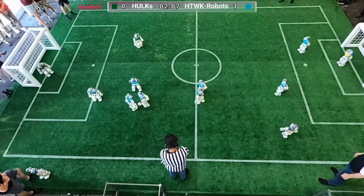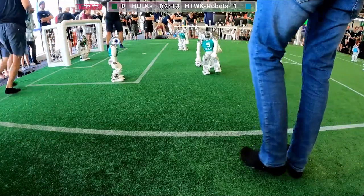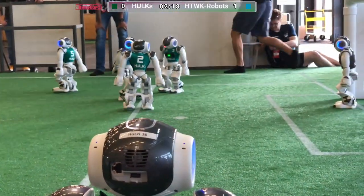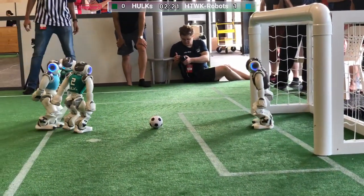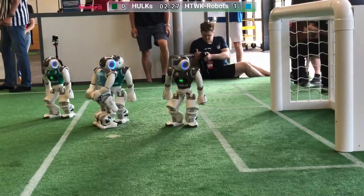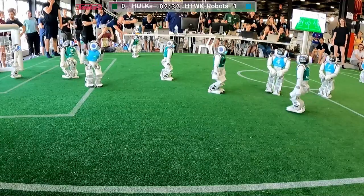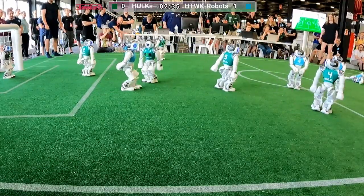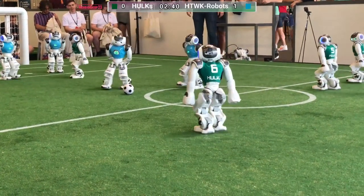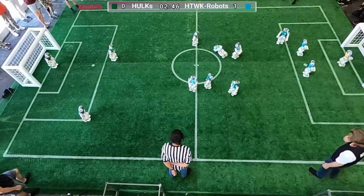The situation is still pretty dangerous. Let's see if Hulks can manage to get out of this. Good dribbling by Ativica — now it's in striking zone, but the kick is not strong enough. Hulks goalkeeper can leave the field. Now we see all the robots are trying to reach this free ball as fast as possible. The blue team works slightly faster than the green one, giving it a slight advantage, but now they struggled a bit.